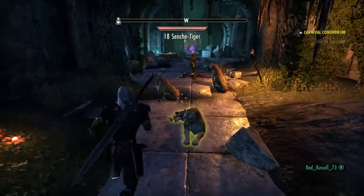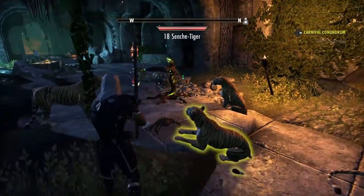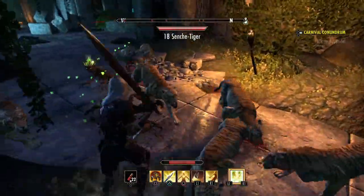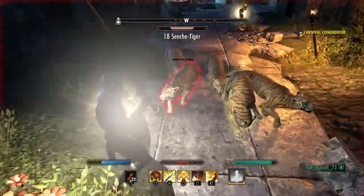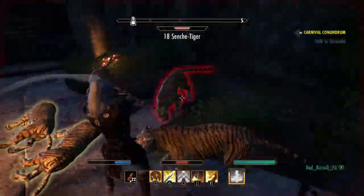The reason you come here is because you can see there's a lot of tigers here, and there's a whole other group just like this over there — you can get that big of a pull. I'm just going to get these guys here. You're going to want to have a pretty good AoE. I just have a little bit of self-healing here.